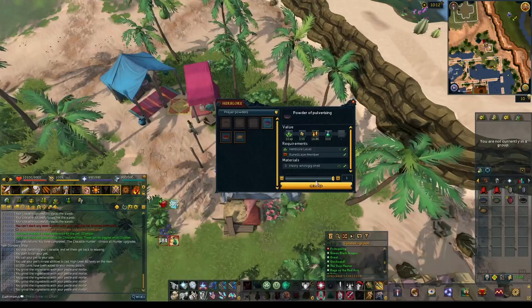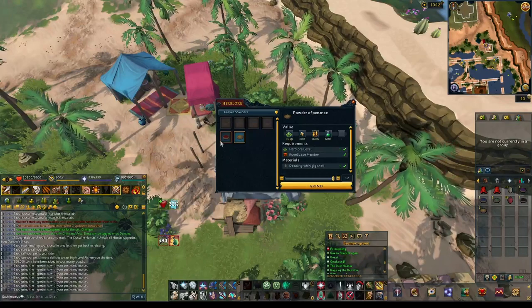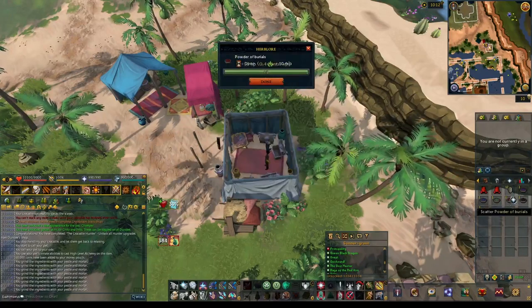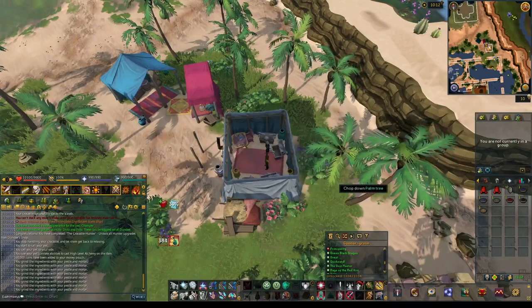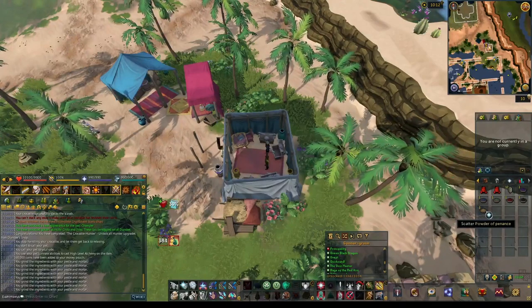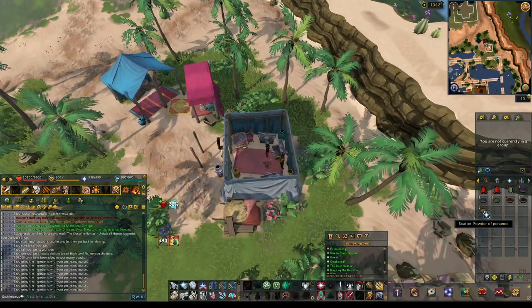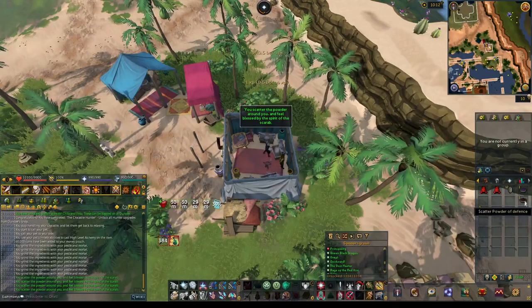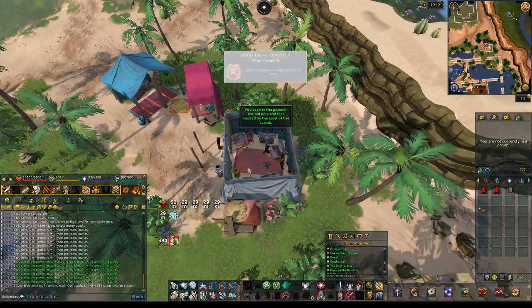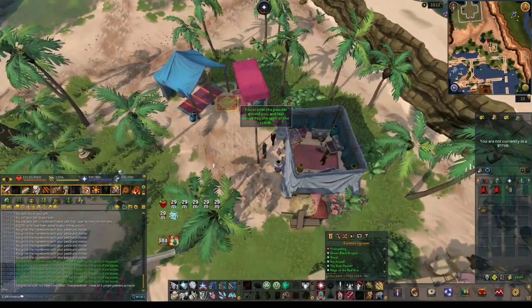Number 5 is 'Overpowdered,' obtained as soon as you are under the effects of all 6 Prayer Powders. Prayer Powders are obtained by grinding the new Whirlygigs. The Whirlygigs are attracted with flowers around the pond, and you can also loot scarabs from the ground. Grind them up to get a Prayer Powder, then use all 6 at the same time to get this achievement.